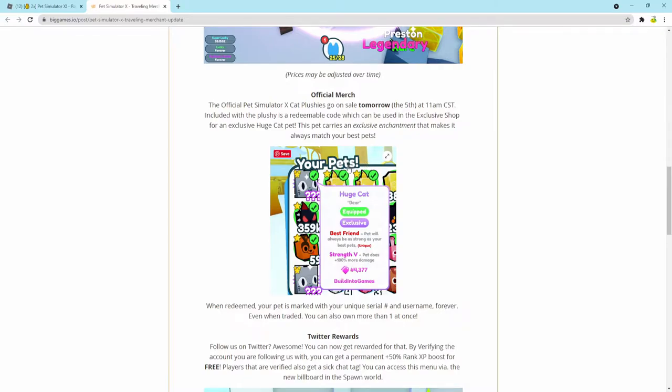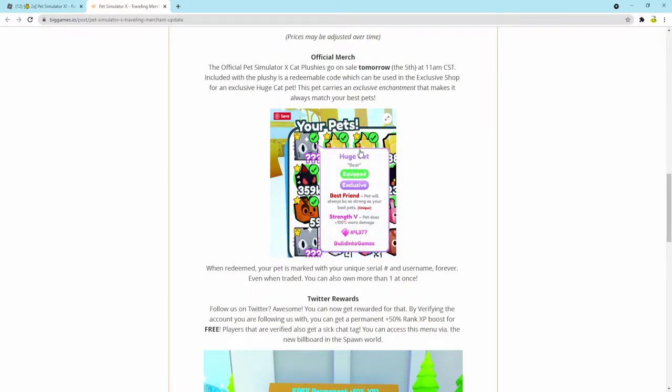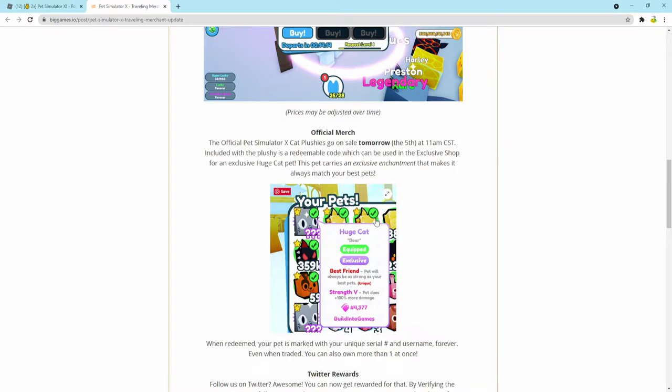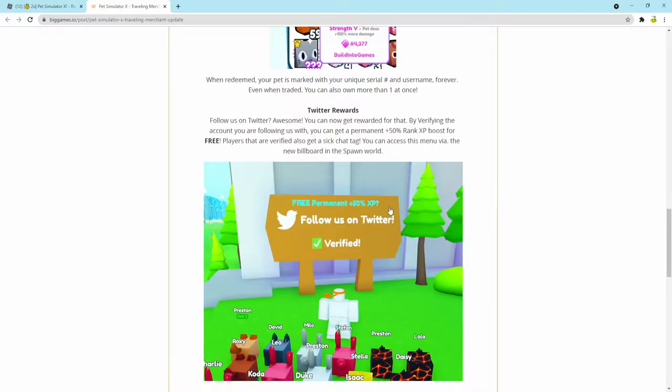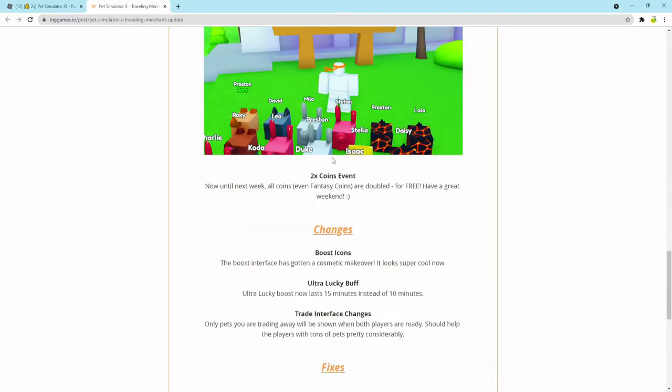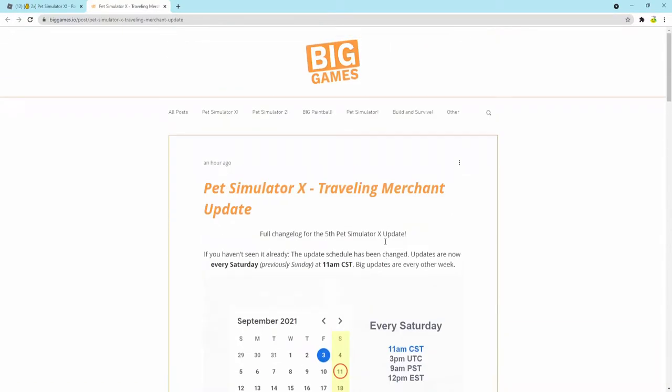If you buy the plushie, it gives you a custom code and then you can get a Huge Cat which has the same damage as your strongest pet — it acts as a best friend. That's only if you buy the plushie or if you have the code that's on the plush. That was also the Twitter 50% XP boost forever.